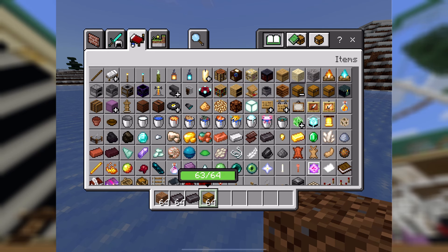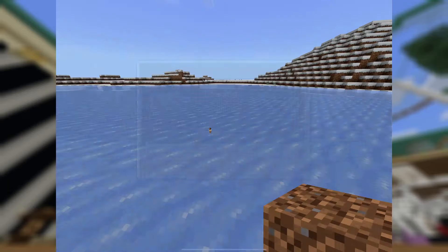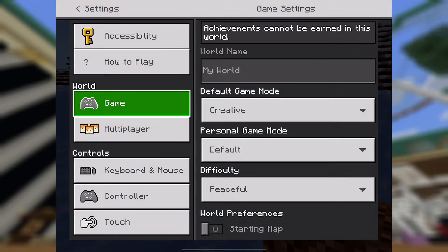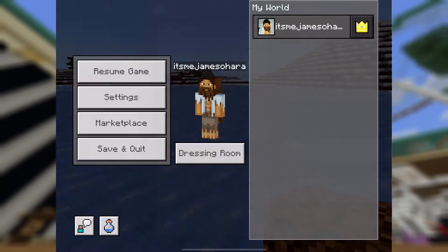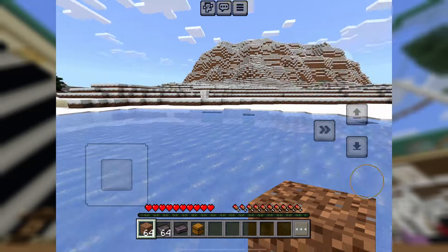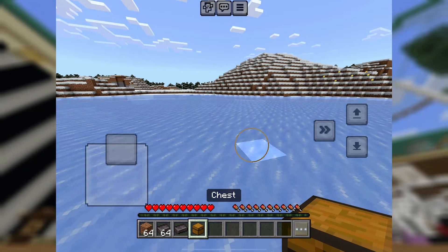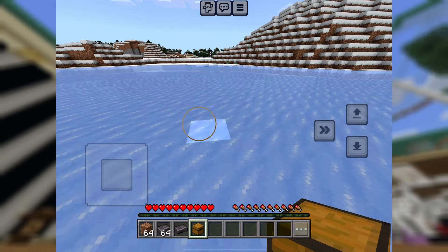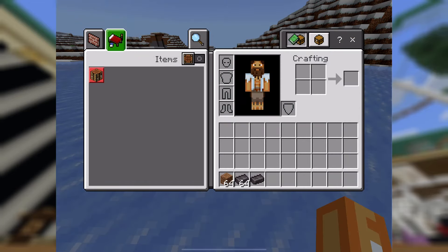I'm going to use that slide feature again to grab one chest. I'll put the extra chests away and place the chest in front of me. Then I'm going to switch to survival. One thing I've noticed that takes a while on touchscreen devices is filling the inventory, so I'll put the chest down first.